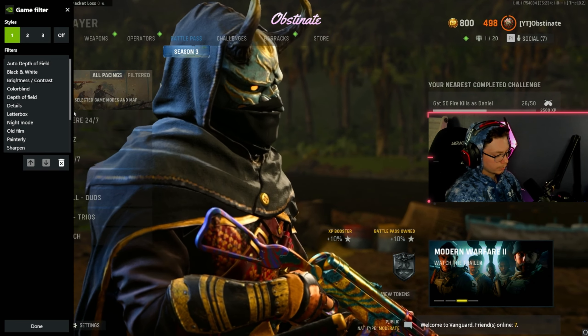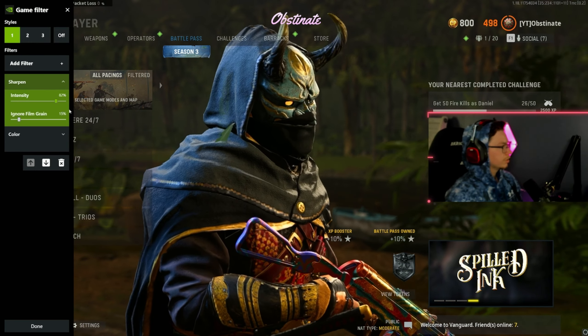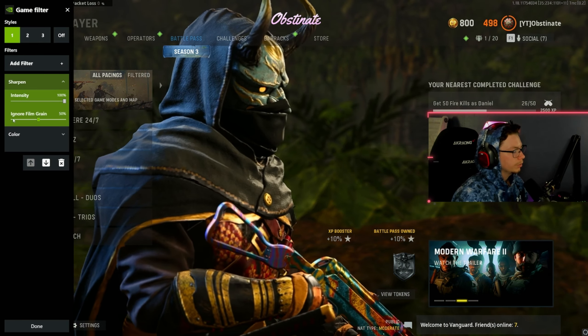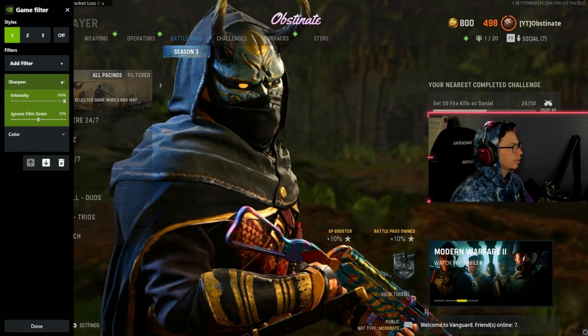Next is going to be sharpen. What you want to do is turn intensity all the way up and keep the film grain about 15%. I would probably recommend either 15% or 50% — you don't want it too grainy on your picture.